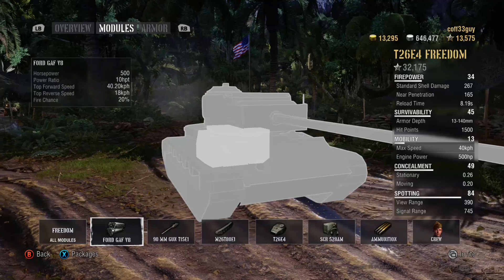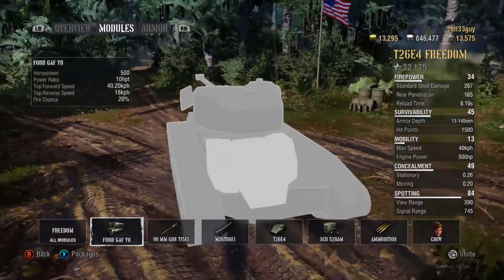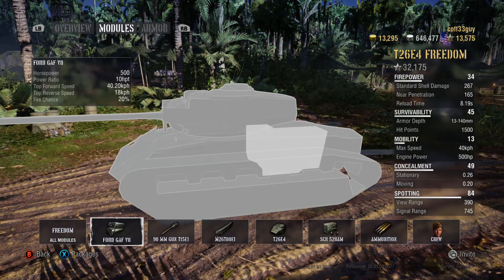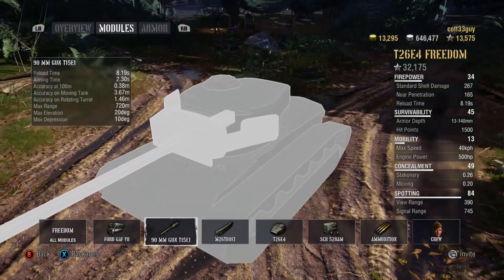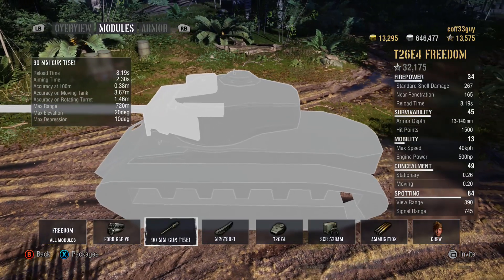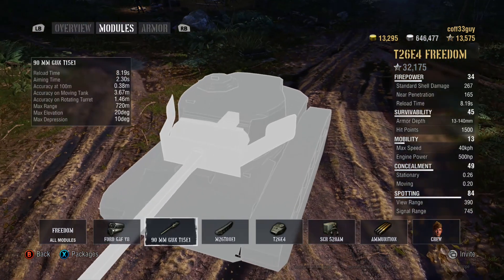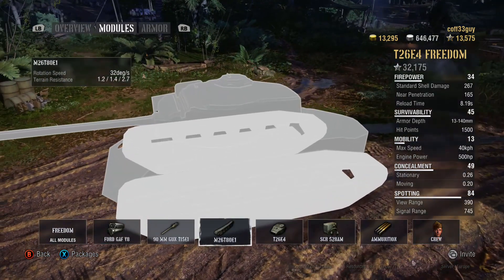So let's dive into some of the stats. First things first: the engine is not anywhere near as good as the fully upgraded tech tree Pershing — you only get 500 horsepower, which gives you a pretty terrible power-to-weight ratio, so you are slow — the slowest medium in the game I could think of. That 90 mil T15 E1 gun: accuracy on paper is not that bad at 0.38 but it really lets you down. Reload time is not too bad at 8.19 seconds, good elevation depression at 10 degrees, but penetration is pretty lacking at 165 — you will need to rely on premium ammo.